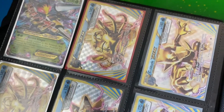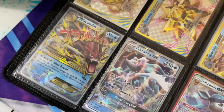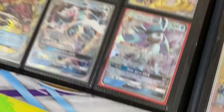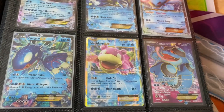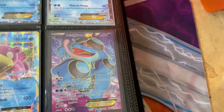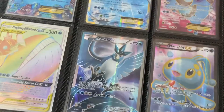We got Mega Beedrill, we got Omastar, we got Golduck, we got another Omastar, we got Starmie, we got Greninja, we got Mega Gyarados EX, Primarina GX, we got Glaceon GX, we got Keldeo GX, we got Ash-Greninja GX, we got Manaphy EX, we got Manaphy EX, we got Kyogre EX, we got Seismitoad — technical difficulties — Seismitoad, Magikarp and Wailord GX Rainbow Rare Tag Team, we got Articuno, I got Manaphy.